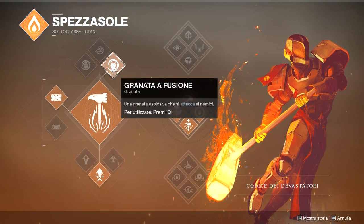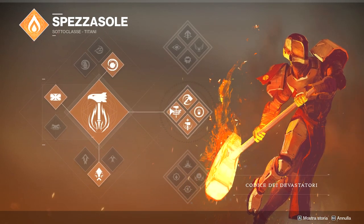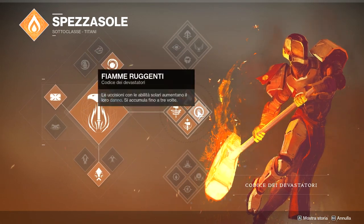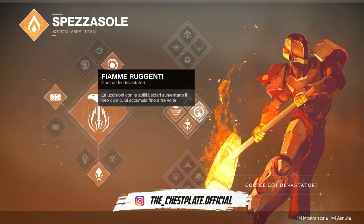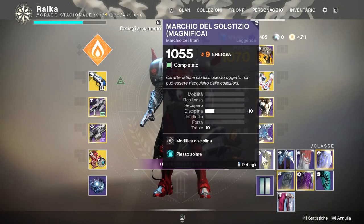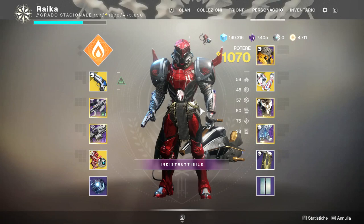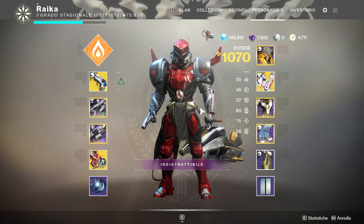Le granate a fusioni le andremo a usare in combo al ramo di mezzo dello spezzasole, e quindi al maio ardente, utilizzando fiamme ruggenti. Che è un perk che funziona come furia: come vedete a schermo, le abilità solari quando uccidono forniscono un buff al danno. Grazie a questo buff e all'utilizzo di plesso solare sull'armatura, potremo one-shotare con il martellino quando abbiamo attivo fiamme ruggenti per uno.